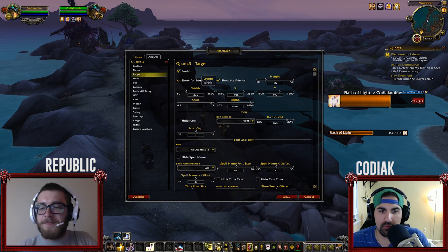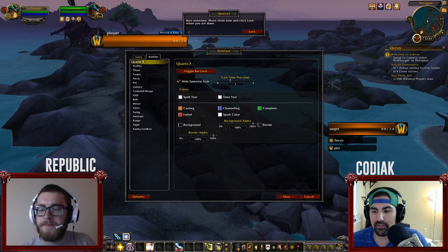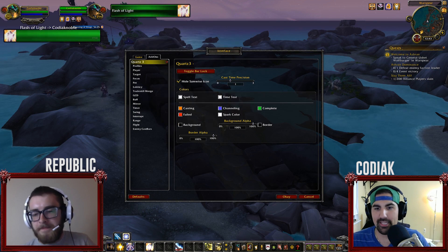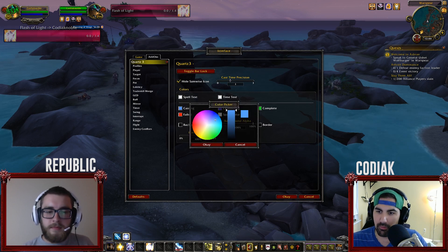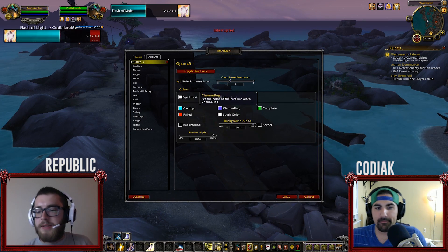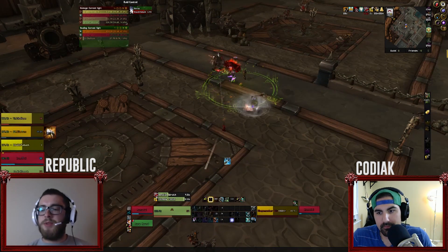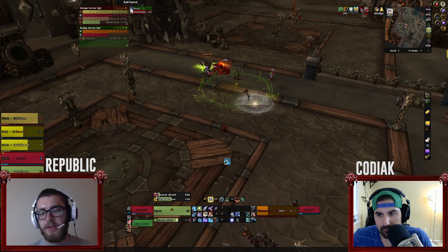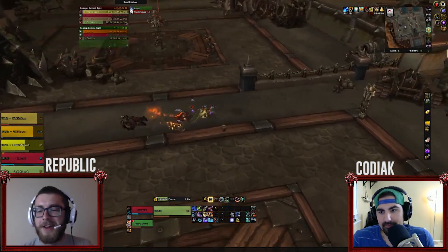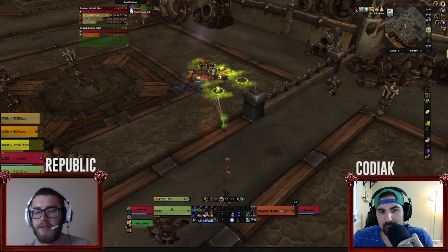Healbot, Voodoo, Grid, and now Quartz — these are for players who may not have played around with their UI much. You don't know these great tools are out there until you try them. They're so easy to set up, especially Quartz. A lot of this stuff comes right out of the box ready to go. You can go to curse.com's add-ons page for World of Warcraft. On Windows, the Curse client makes installation easy. On Mac it's a manual download and drag-and-drop into your add-ons folder, but all these add-ons work on Mac too.